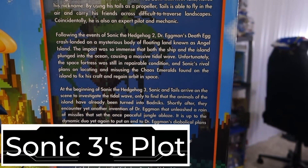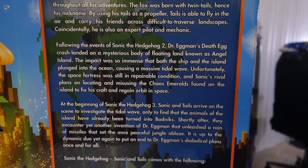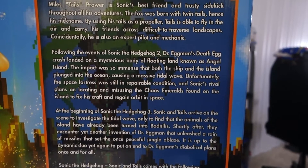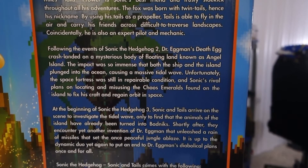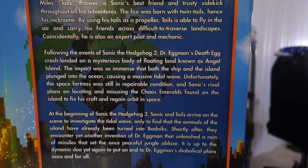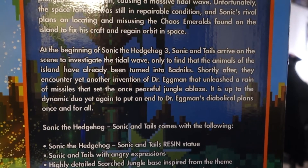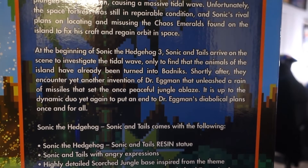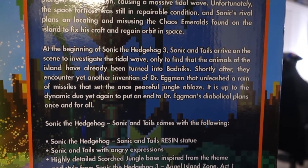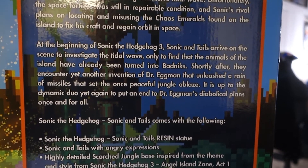Following the events of Sonic 2, Dr. Eggman's death egg crash landed on a mysterious body of floating land known as Angel Island. The impact was so immense that both the ship and the island plunged into the ocean causing a massive tidal wave. Unfortunately, the space fortress was still in repairable condition and Sonic's rival plans on locating and misusing the chaos emeralds found on the island to fix his craft and regain orbit in space. At the beginning of Sonic 3, Sonic and Tails arrive on the scene to investigate the tidal wave only to find that the animals of the island have already been turned into badniks. Shortly after, they encounter yet another invention of Dr. Eggman that unleashed a rain of missiles that set the once peaceful jungle ablaze. It is up to the dynamic duo yet again to put an end to Dr. Eggman's diabolical plans once and for all.